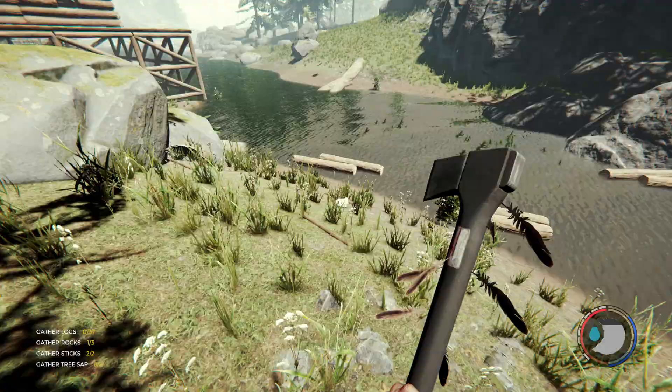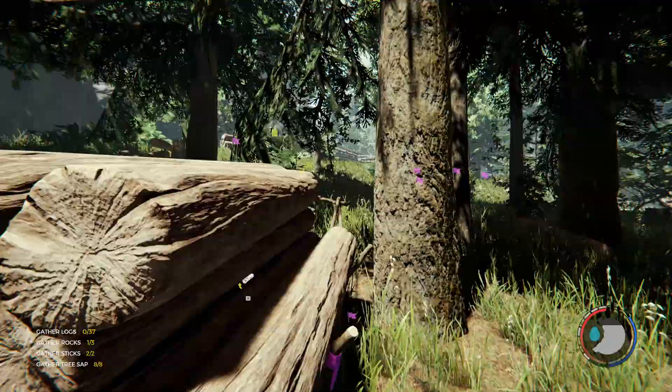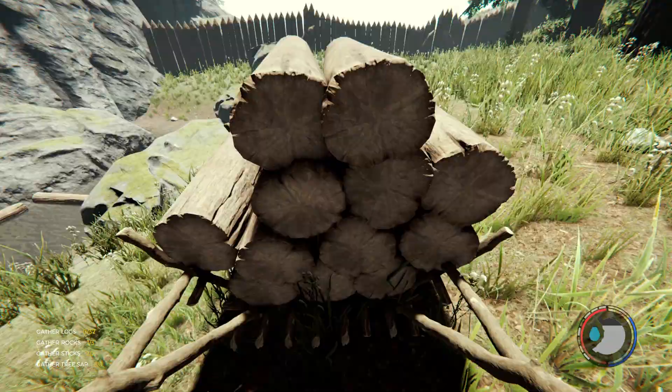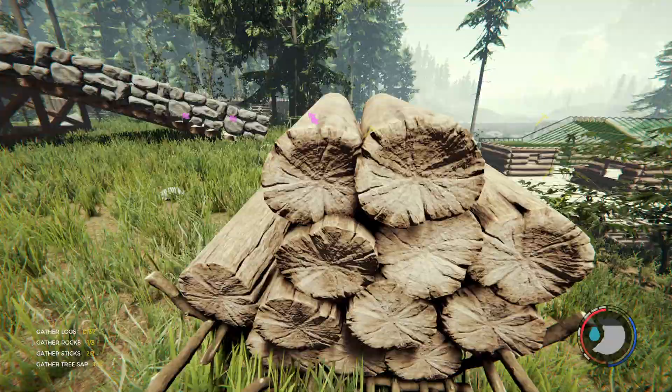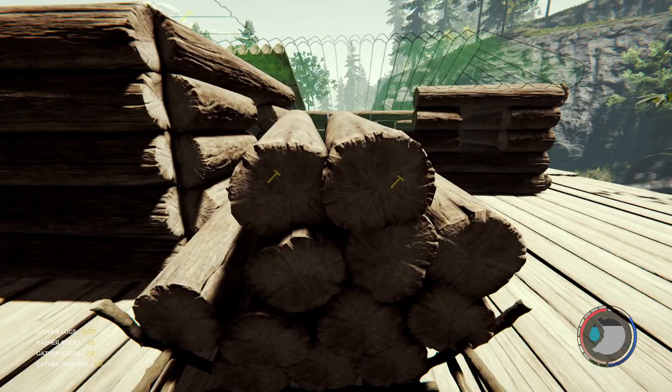Some logs ended up in the water but we can get them out - it's a bit awkward but doable. I'm going to have to start removing some trees as well because once I get my house up I definitely don't want to risk a tree falling on it - that would be really bad. But I don't want to delete them all because then if we want trees we'd have to go outside and deal with the locals, which isn't great.